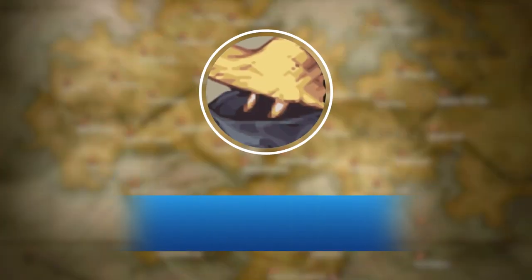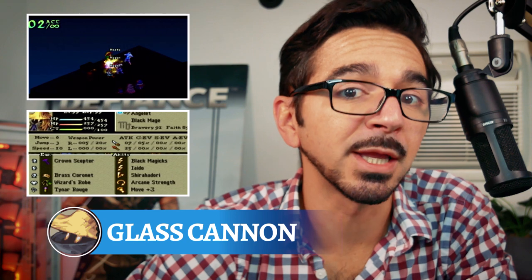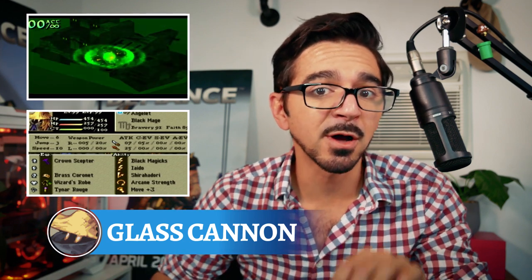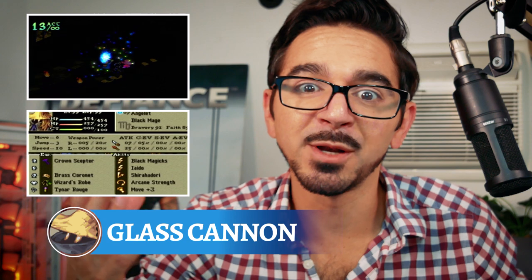Now I'd like to present the Blast Cannon. Blast Cannon is a Black Mage paired with Aido. This is an incredibly strong combination. Black Mages have the highest MA stats in the game, making them a perfect delivery vehicle for Aido. I recommend Shirahidori as a defensive measure, Arcane Strength to boost your Aido, and Move Plus 3 so you can take advantage of opportunities where an enemy character is off on his own, or you need to come in and deliver a group-wide heal, or the enemy groups up and you want to bust out your Chirajiradan on them.